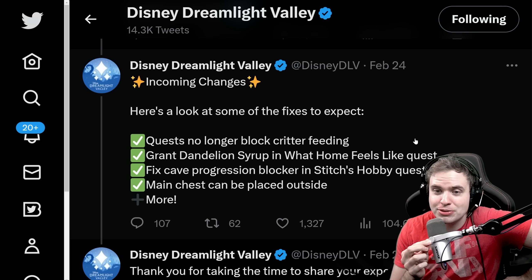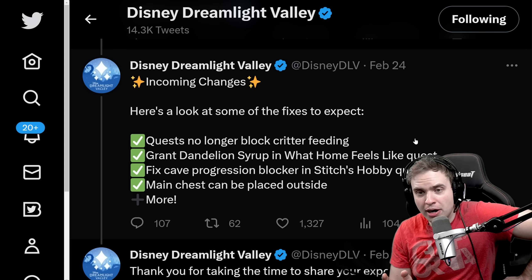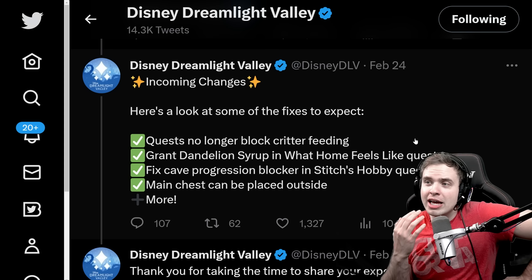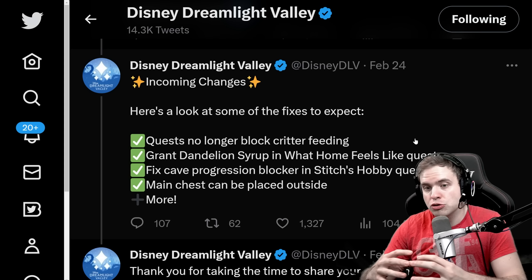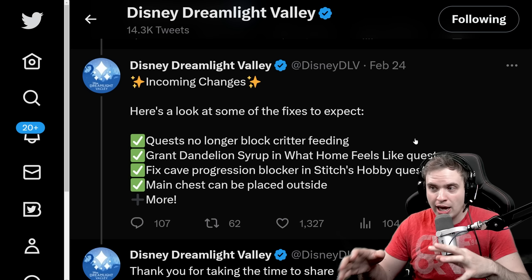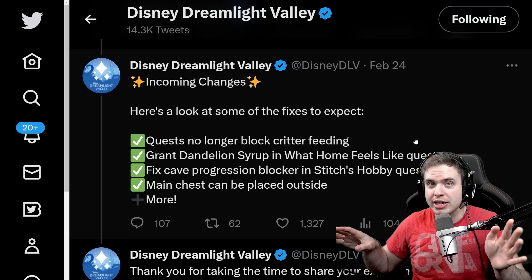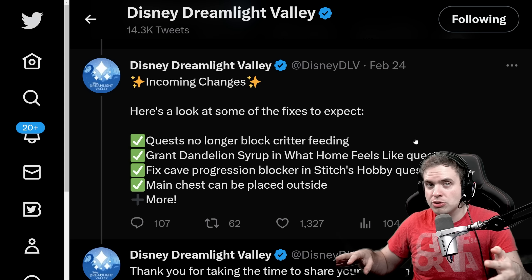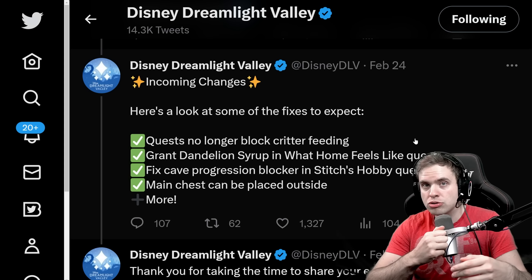The main chest can now be placed outside. This is the one where people are gonna be so happy. I was afraid it wasn't a bug and was an intentional feature, because so many people use the main chest as basically an ender chest — that's a Minecraft reference. It means if you put them all over the valley, they all link to one chest. You can have one inside your storage room and a bunch all over the valley, and whenever you need to empty your inventory, you just empty it into that chest, then come home later and move everything to your storage.